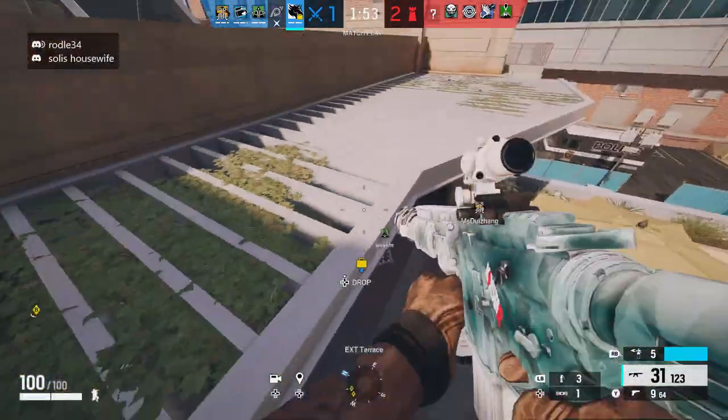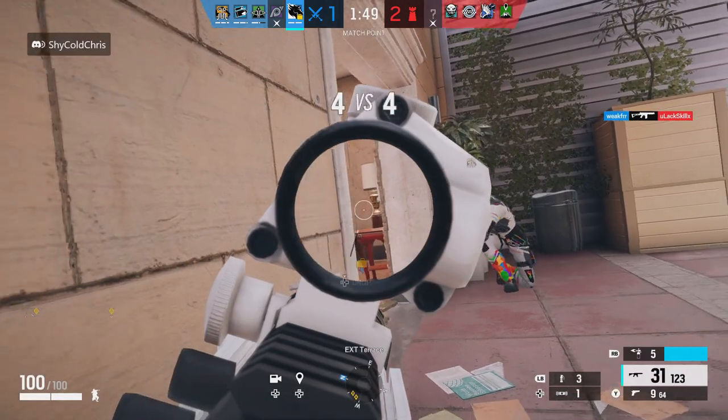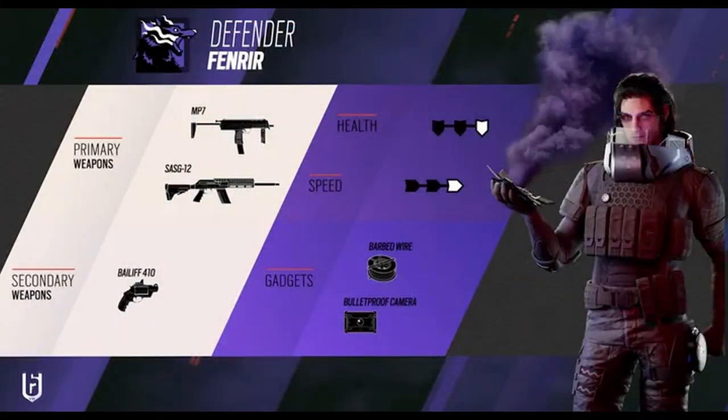Let's talk about the new Swedish operator, Fenrir. He is from Sweden and he is a part of the Red Hammer Squad. He is a 2-speed 2-armor operator, and his loadout consists of the SAS G12 shotgun and the MP7. Along with that, he gets the Bailiff as a sidearm and only that, with a barbed wire and bulletproof camera to play with.